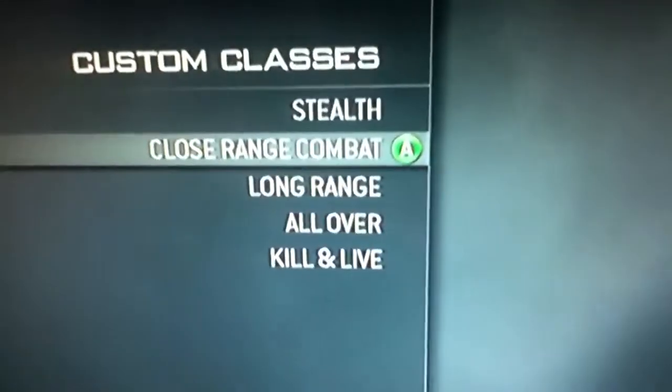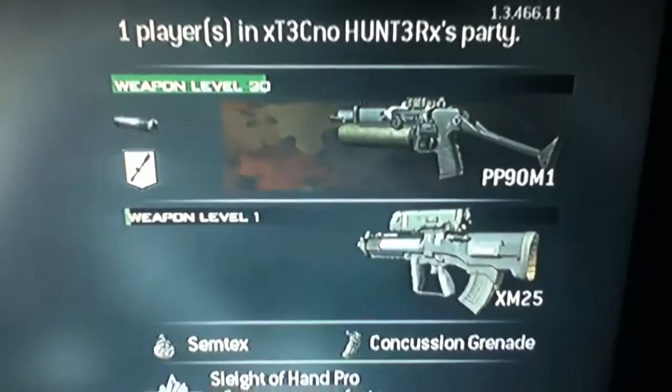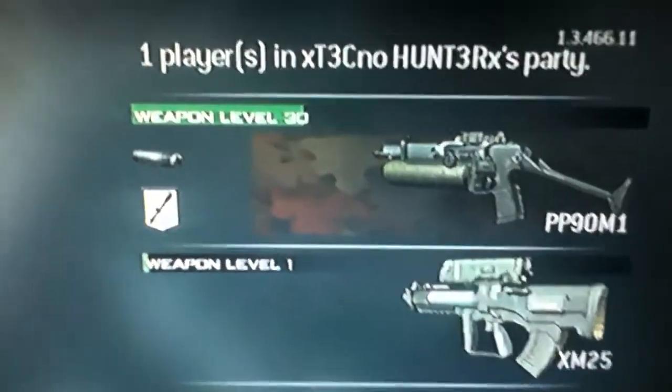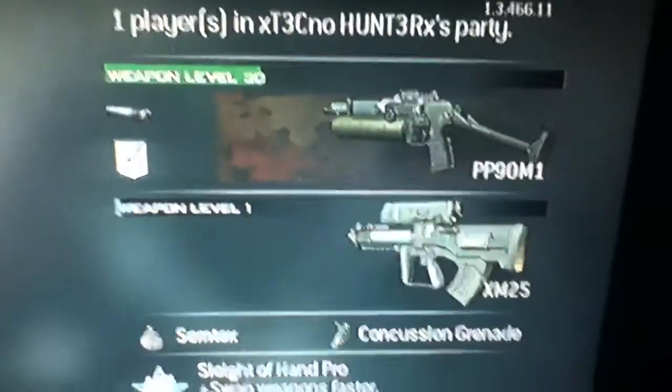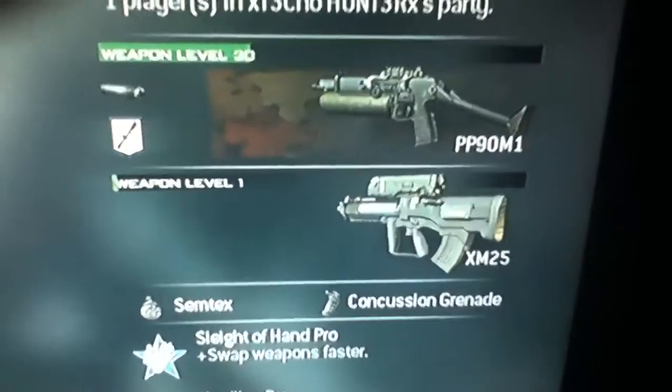Now we're moving on to my close range combat. This is the PP90M1 — submachine gun, extremely good. I use it with a silencer with a range attachment like I use with the UMP45. This is a really good close range gun — only for close range though, not that great at longer distances.